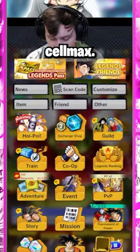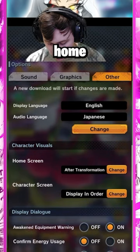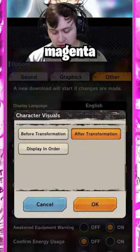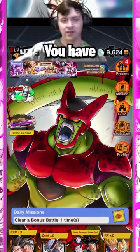So if you want just Cell Max, go to Other, Options, Other, scroll down, and you'll see the home screen option. Click Change, and you can click After Transformation for just Cell Max. If you want just Magenta, click Before. If you want both, select Display in Order. If you click After Transformation, there you go — you have a Cell Max home screen.